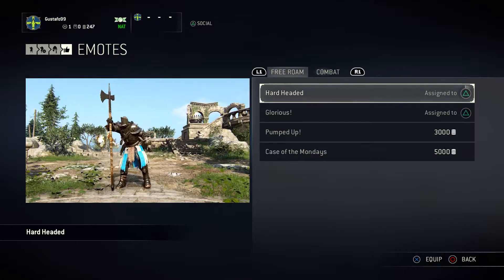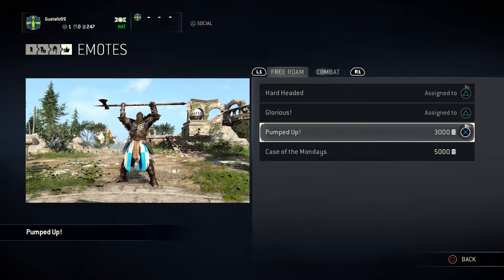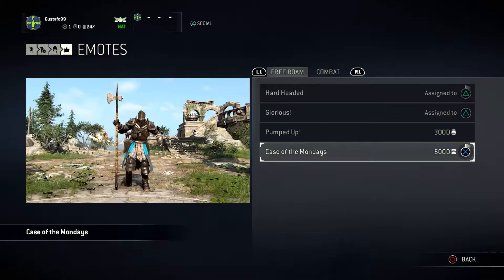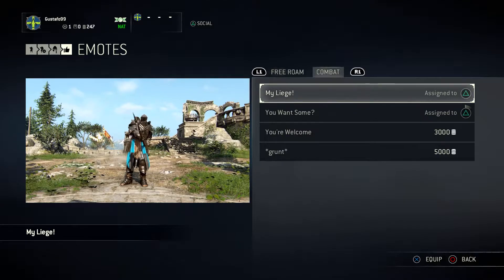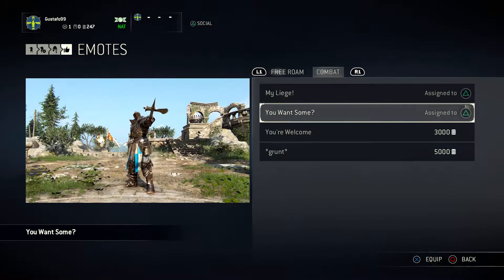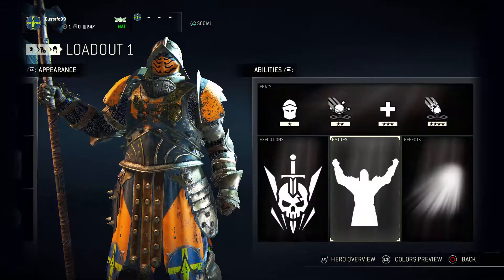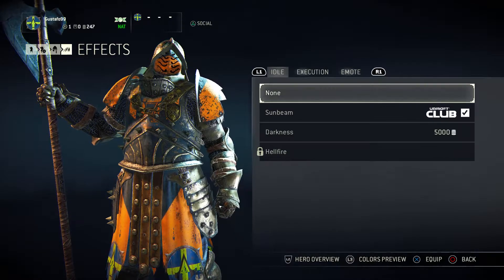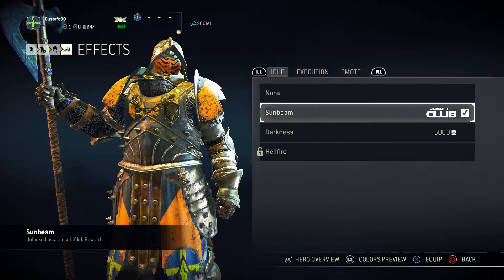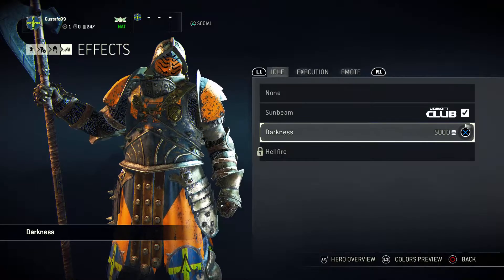Emotes then. Hard-headed - a beautiful emote. Case of Mondays - he smacks himself in the face. Well done mate, well done. These are the combat emotes. And then we have effects. Idle effects you get when you are standing still not doing anything, basically being AFK. The sunbeam one you can get from Ubisoft Club. Darkness you purchase for 5000 steel. And Hellfire for purchasing the mythic outfit.